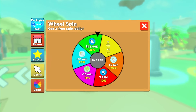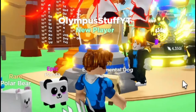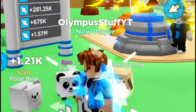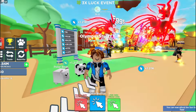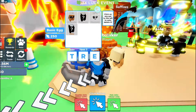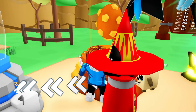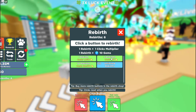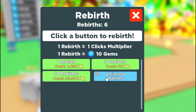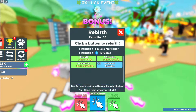If you spin for free, we get a spin — get a free spin daily. I want two double clicks for 10 minutes. Let's go! Double clicks equals double the likes, and that equals more subscribers. We got another panda — that's another strong pet too. I know that one rebirth gives you one click multiplier, and five rebirths give you five click multipliers. So let's buy unlimited rebirths.